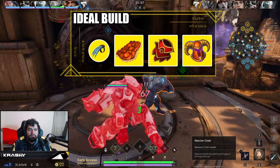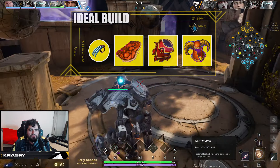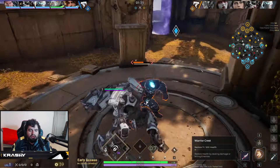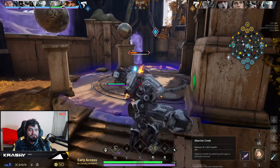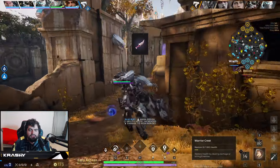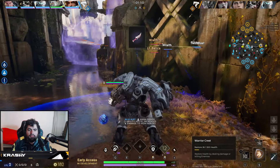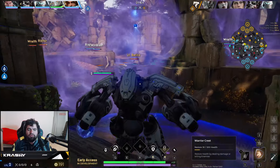I'm going to try a different clear where I do blue to two-camp invade. It's something I really like to do on characters that clear fast — Crunch is pretty good at it and I think I can get it off versus the Countess. I like to take a mobility ability whenever I do this because I'm trying to get over there very quickly, and I'm going to sweep right here so hopefully I'm not spotted.